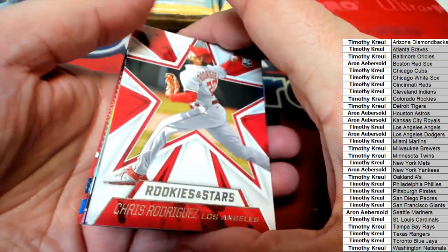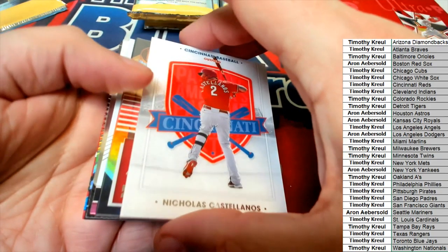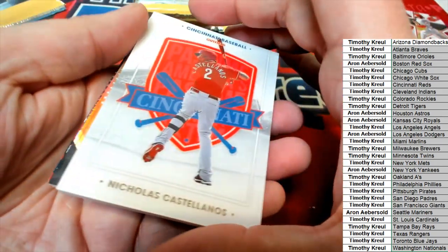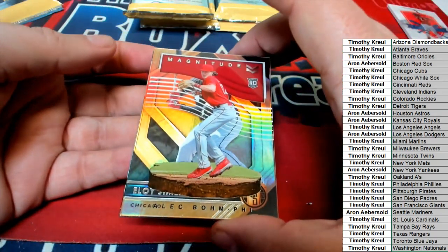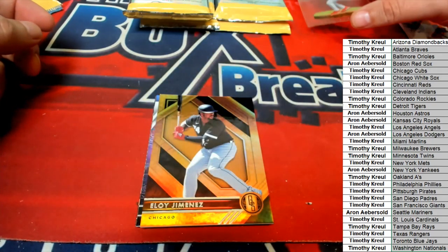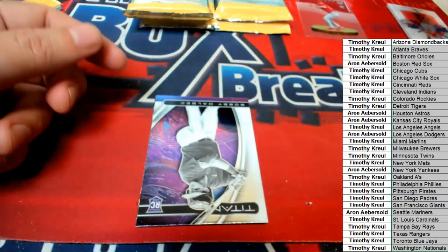So what do we have here? Rookies and Stars. Nice, big, thick stock on this particular card. A nice, clear Magnitude rookie card — that's going to go into a top loader. Nice Gold Standard.